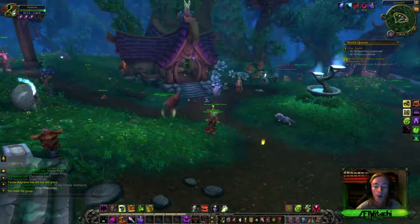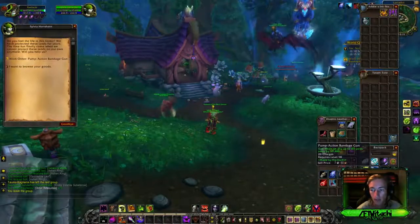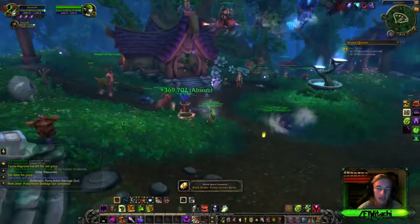Or, if you're as cool as me, waste so much gold on the Auction House and purchase a pump action bandage gun. Either way you'll be good to go, and you get plus one skill in engineering as well.